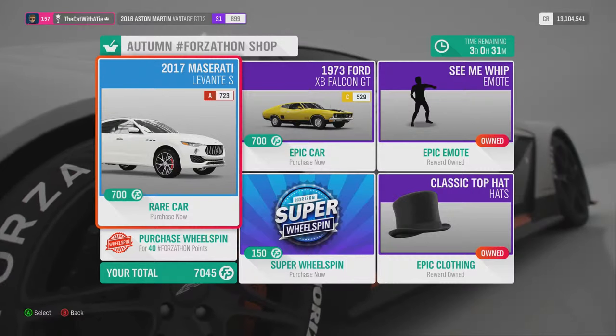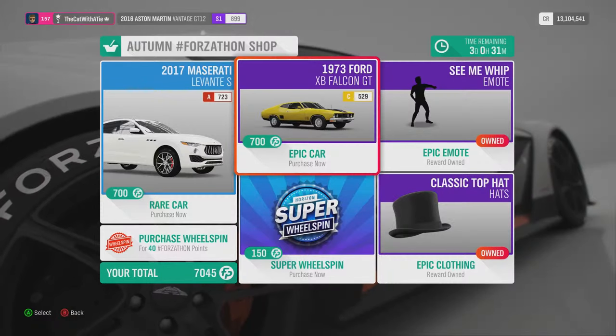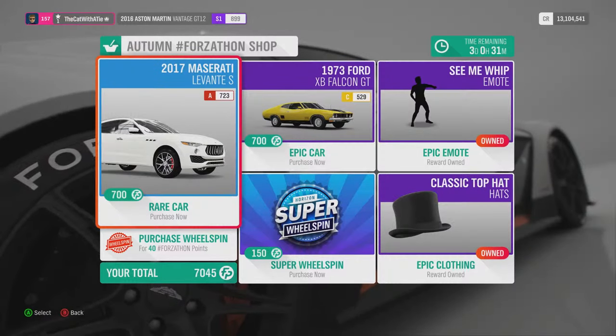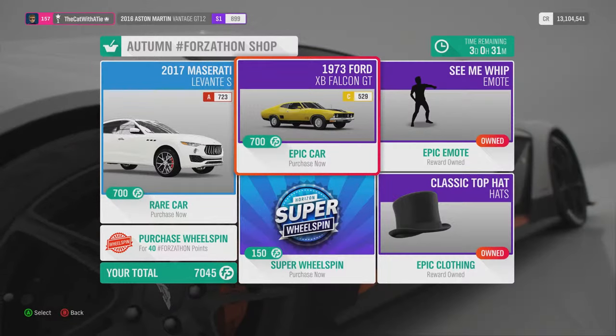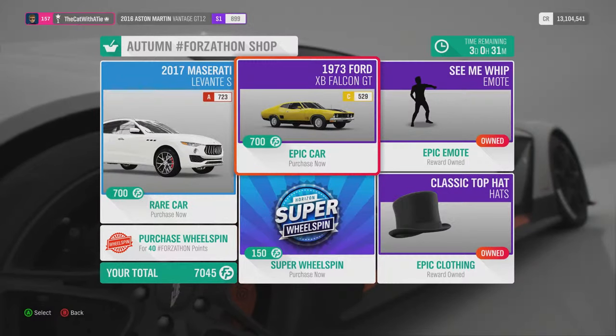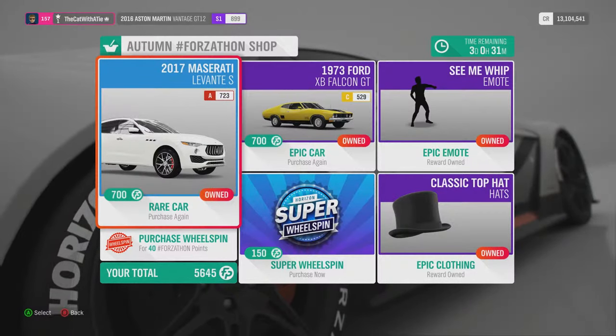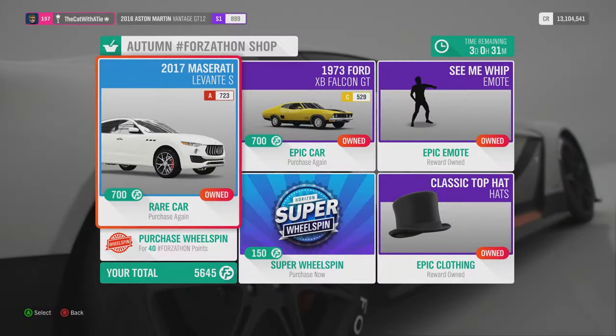This week's Forzatone shop: you get a XP Falcon GT for 700 points and a little bit more. So this is the Maserati 4x4. To be quite honest, they are quite expensive. But I'm going to test them out anyway for your sake. They are quite pricey — I think they are not worth it. But we're going to test them out and see what they do.